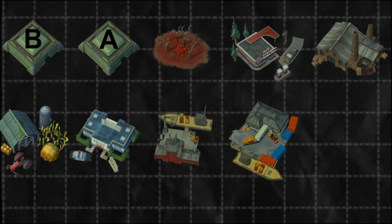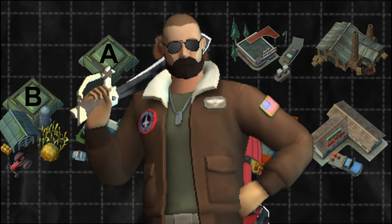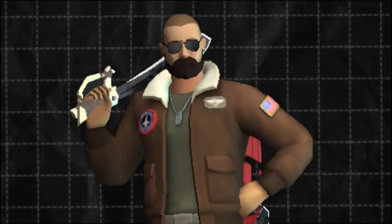Currently, there are 11 unique locations in Last Day on Earth, and in today's video I will be explaining each one of them. Make sure to watch until the end and enjoy the video.